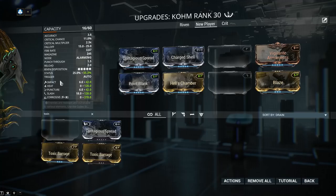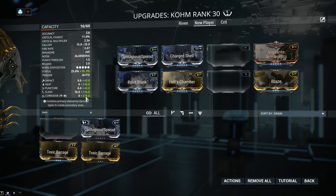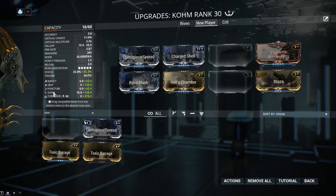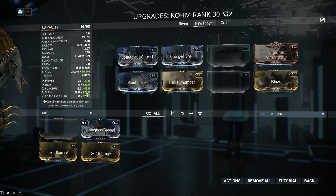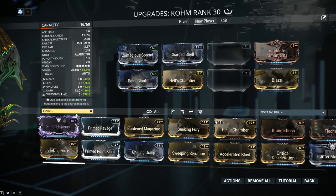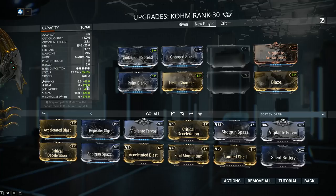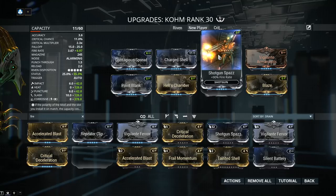Looking at all the statuses on the weapon now — I have Impact, Heat, Puncture, Slash, and Corrosive. You might think the highest status chance is for Corrosive because it's 378, but not so. Impact, Puncture, and Slash — the physical types — have a 4x greater chance of proccing over elemental types. So Slash at 126, multiplied by 4, is actually higher than the Corrosive. We slap on Corrosive for the type of damage it does. Next, fire rate: Shotgun Spaz with 90% fire rate, so that spool up should no longer bother you.